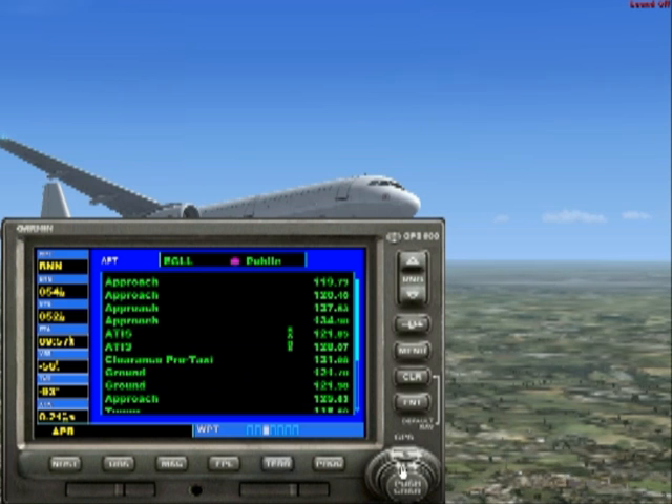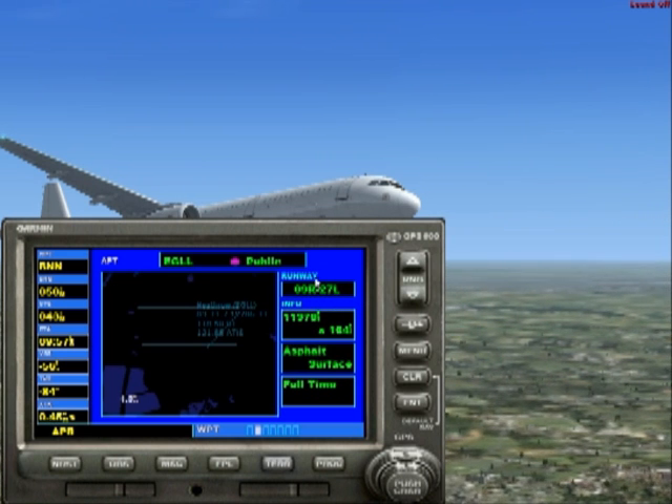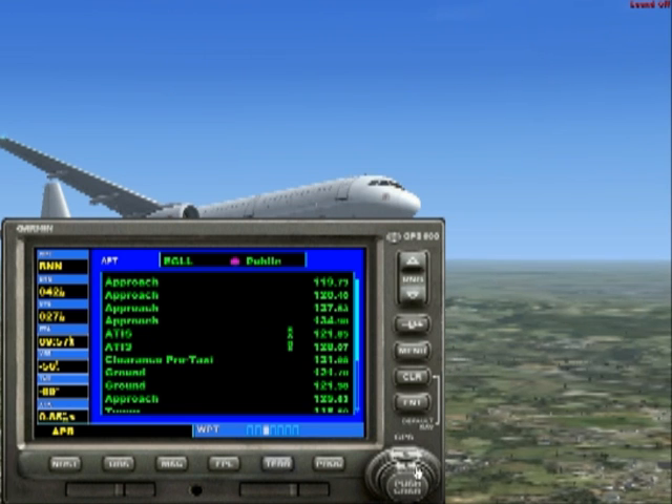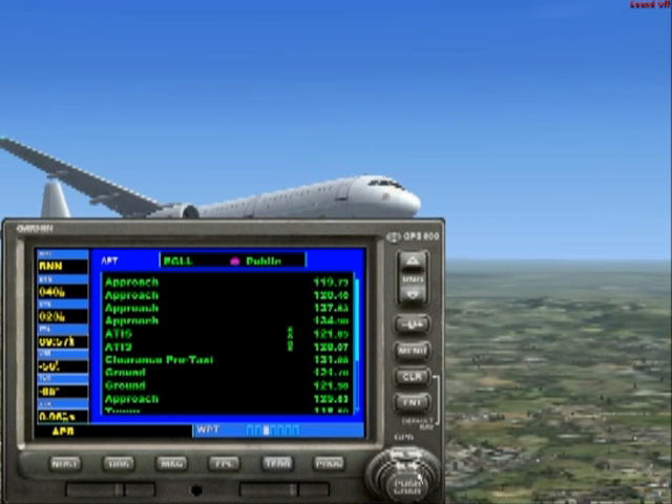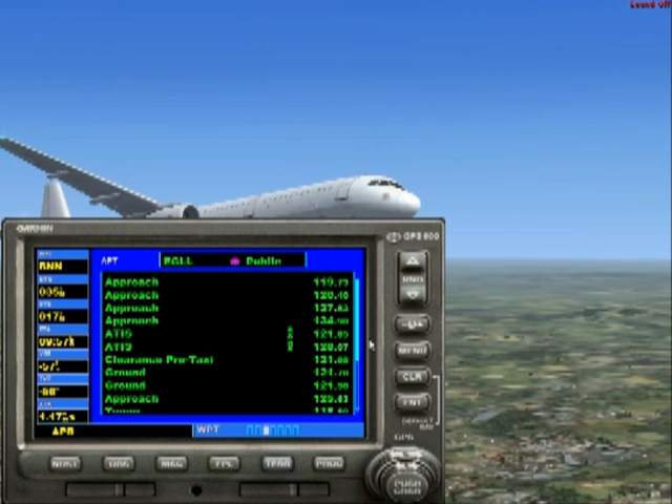We can scroll along using the small arrow keys and we have runways 9 Right and 27 Left, which is what we'll be using this morning. If we push along with the plus arrow again on the right-hand side, we can access the radio frequencies page.